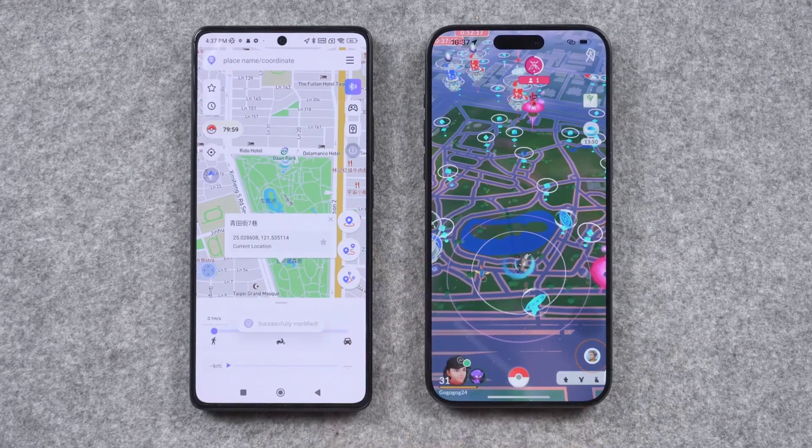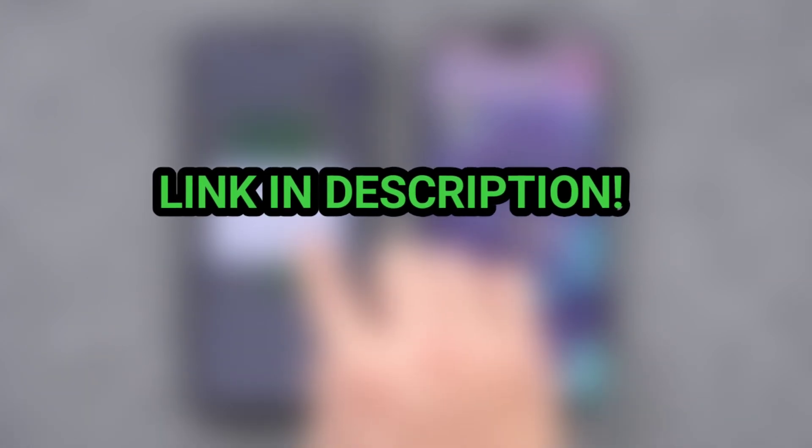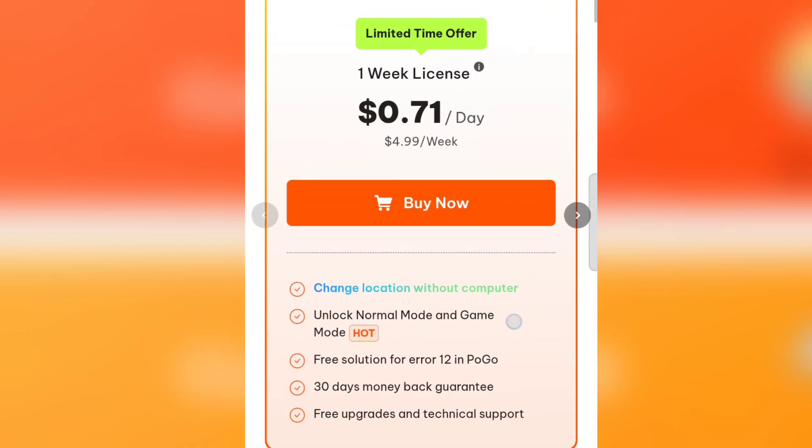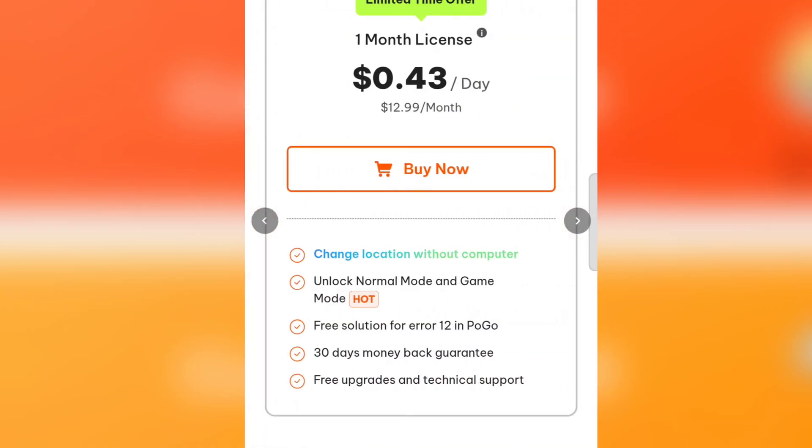So what are you waiting for? Link in description — go and download. Buy the license from the website; link is in the description. It's affordable compared to the Play Store price, and then you can log in to the app to get your purchased license.